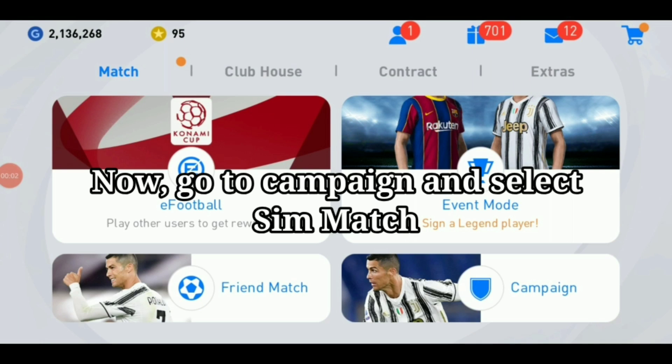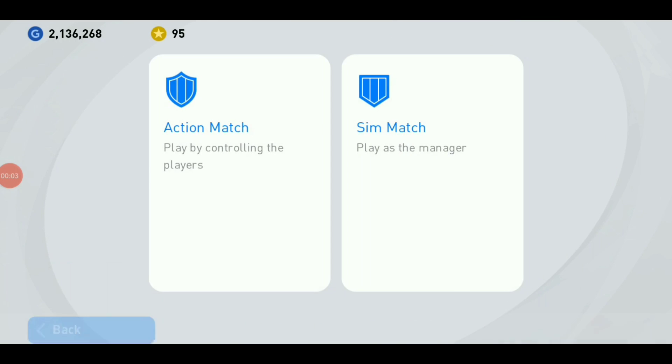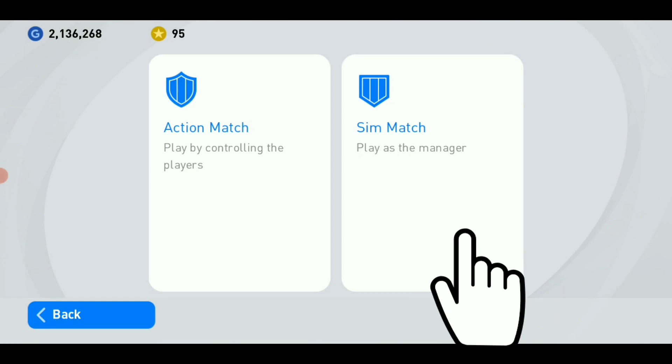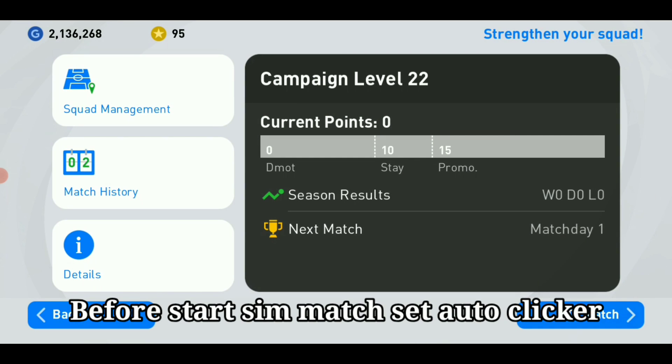Now, go to Campaign and select Sim Match. Before starting Sim Match, set up Auto Clicker.